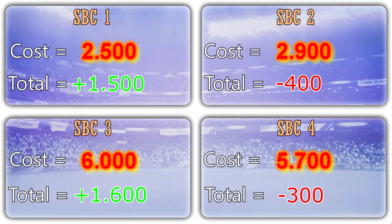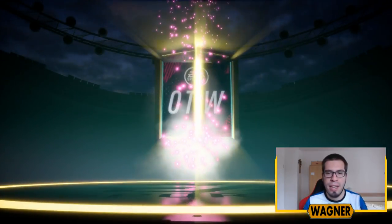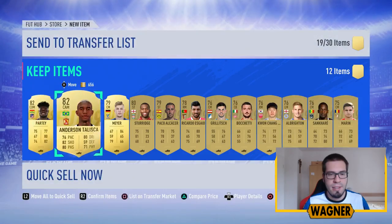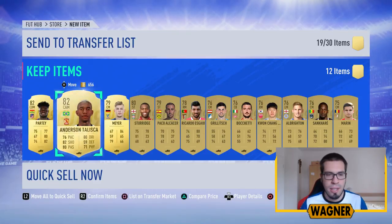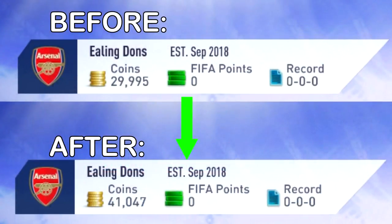So after all four challenges we already made a profit of 2,400 coins. We still have the reward for finishing the marquee matchups — the Premium Gold Players Pack. If we get a board in this pack we could make a huge profit. We open it and we get a rare player but no board. We get 82-rated Payet, Andersen, Talisca, Meyer, Sturridge, and Paco. In the end we made a profit of 8,600 coins from the Premium Gold Players Pack. Those 8,600 plus the 2,400 from the four challenges brings us to a total profit of 11,000 coins. We started with 30,000 coins, made a profit of 11,000, so we are now on 41,000 coins.